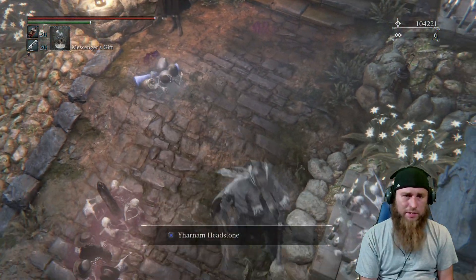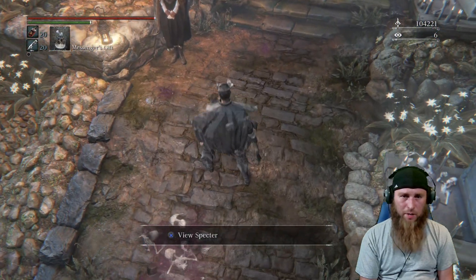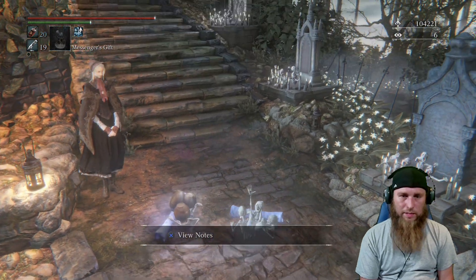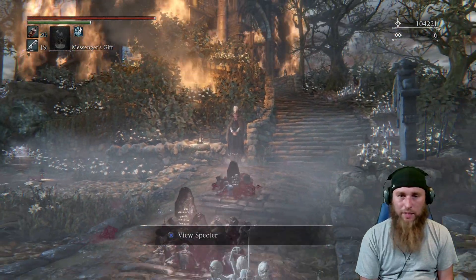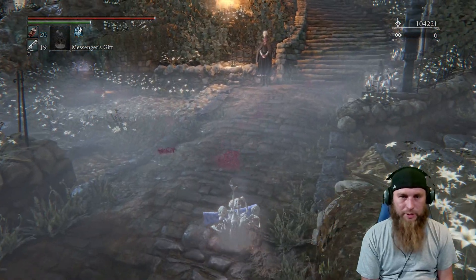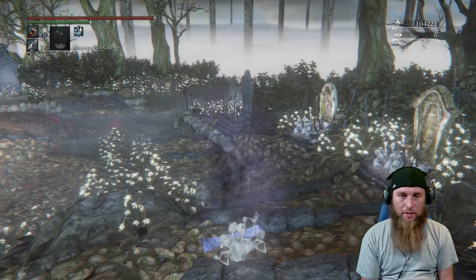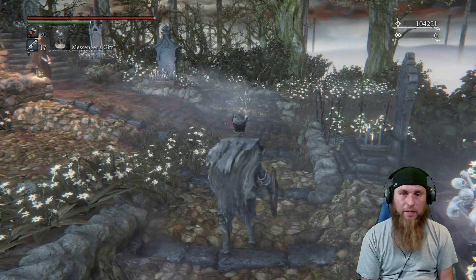See how those messengers there render down to the bubbling liquid, and they pop up when you get close to them. Well, if you use the Messenger's Gift, this is what you turn into. But you don't render away. So if an invading hunter walks this way and still sees you like this, you're spotted, you're done. And I can only walk — if I try and run, it breaks it. If I try and evade, it breaks it.